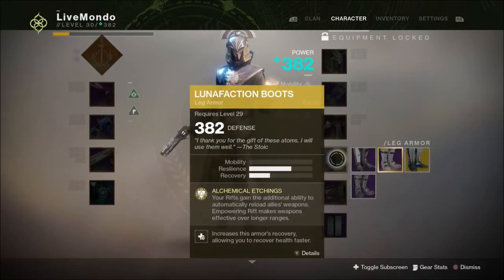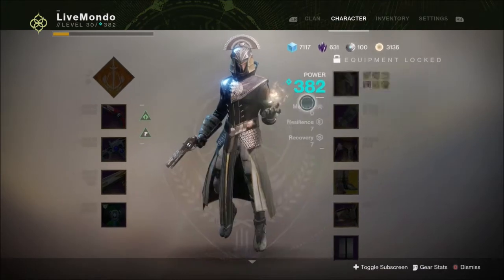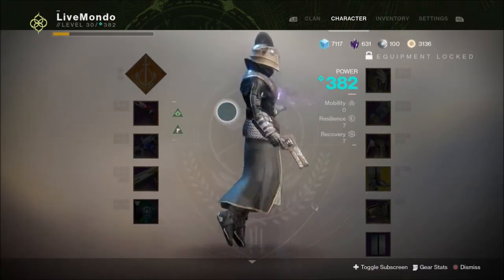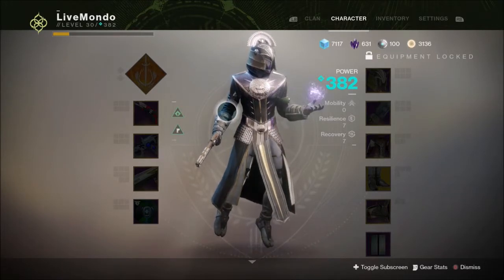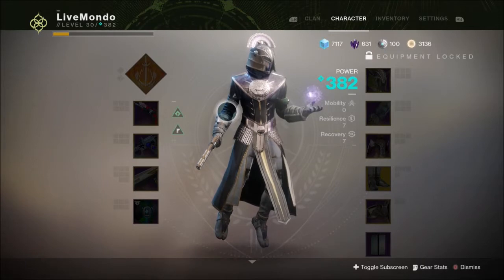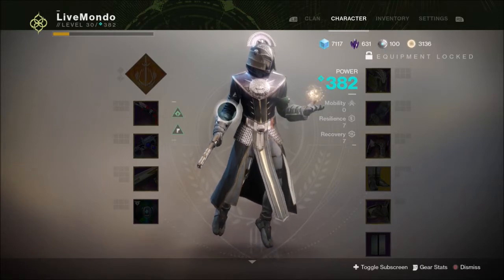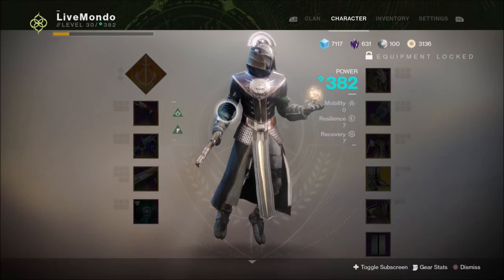My setup I think is 7 recovery, 7 resilience, no mobility because the Mananin gives me all the mobility I need and that's why I don't run momentum because I don't do a lot of jumping about, I'm more of a strategist than jumping about. Although, if you're a player that does like to move a lot, momentum is really good for this.